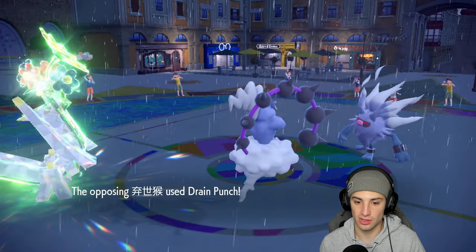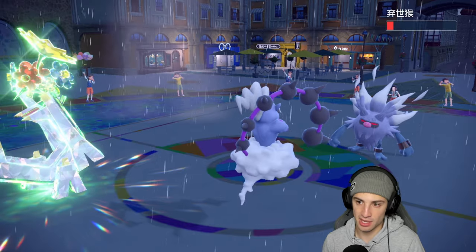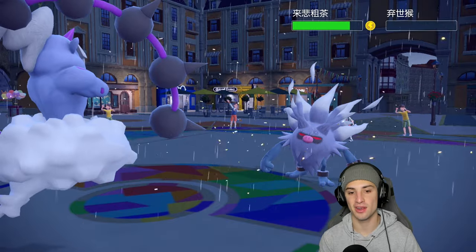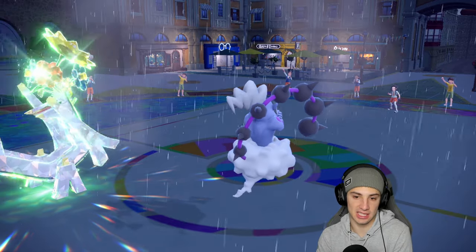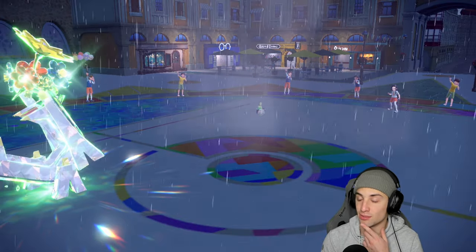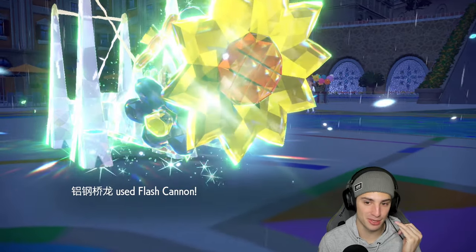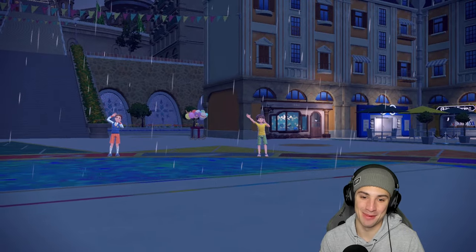They go for Drain Punch — we soak it all day. We're now plus two on defense. Wubble Storm comes out, not very effective on Sinistcha, but it does enough to finish off Annihilape. Flash Cannon then slides over Sinistcha being plus two. They have a Red Card — that actually works in our favor since I'd rather swap out their Pokémon. We bring out Ursaluna in the rain, which is perfect, and Flash Cannon may KO.